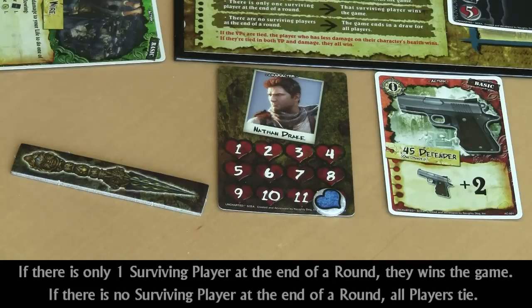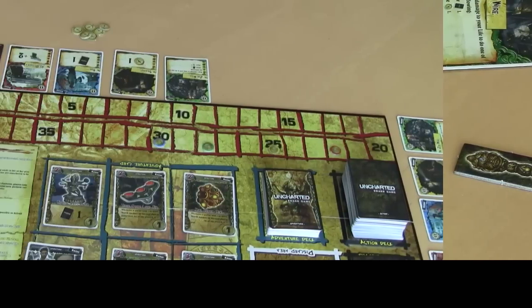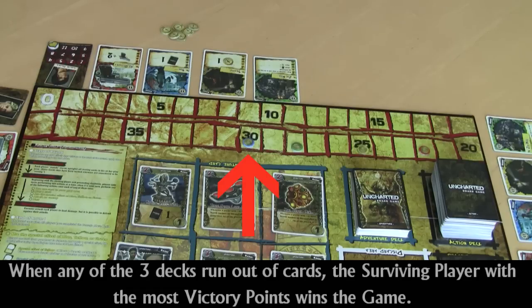During the game, players will take on the roles of Uncharted characters. If at the end of any round there is only one surviving player, that player wins the game. If at the end of a round there are no surviving players, the game ends in a draw for all players. Throughout the game, players will earn victory points by discovering treasure and defeating enemies. At the end of a round where one of the three decks runs out, the surviving player with the most victory points will win the game.